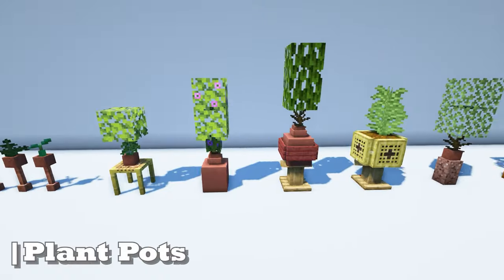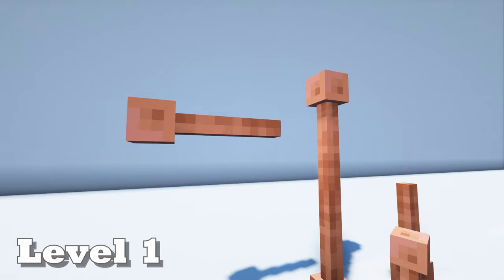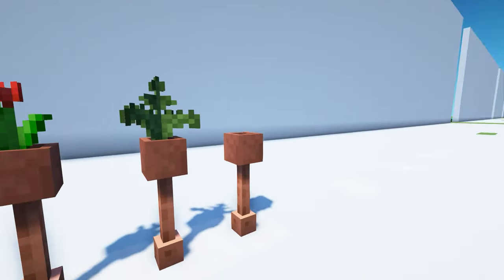You can't have a garden without greenery. Potted plants liven up any patio or awning. Start by placing down a lightning rod, oriented upside down. Place a flower pot on top of it with the plant of your choosing.